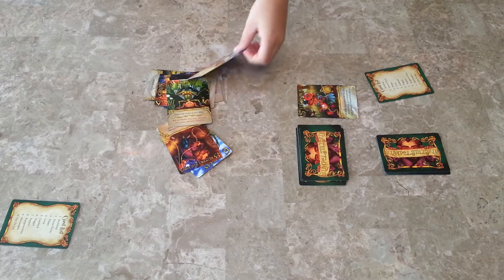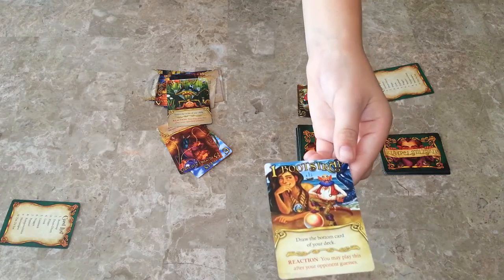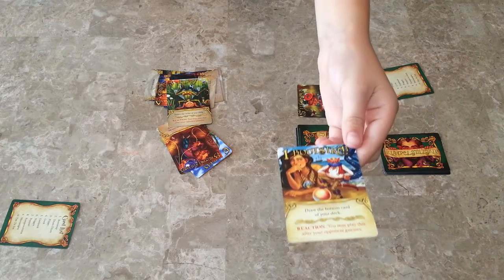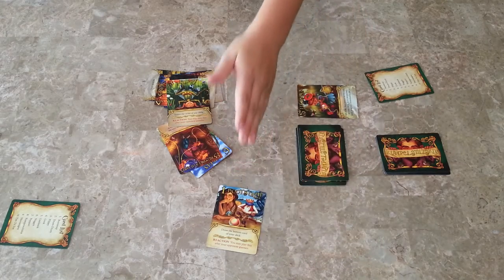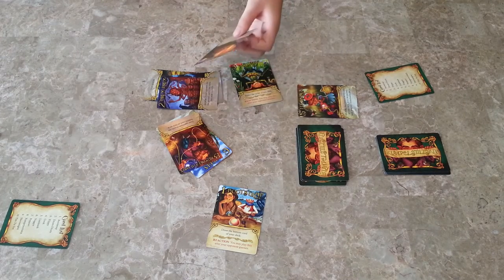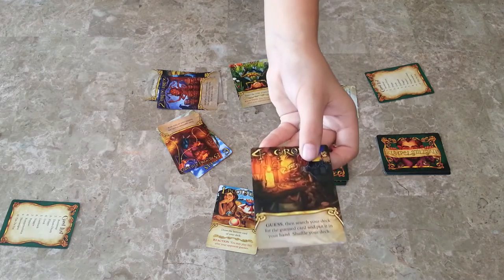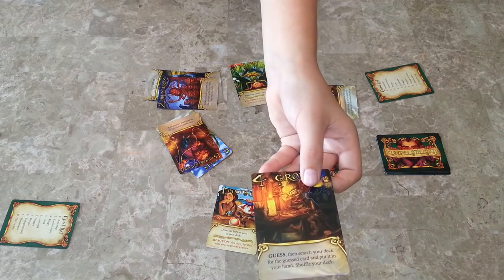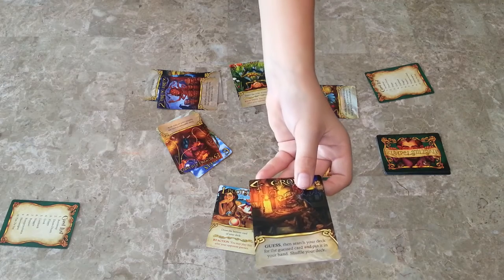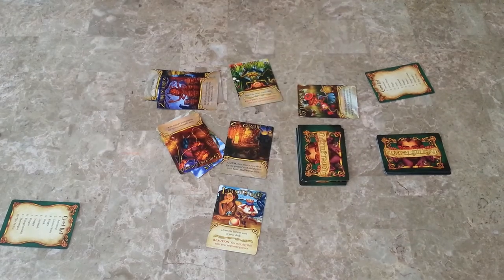Let's take a look at some of the cards. Here's Bootstrap: draw the card from the bottom of the deck. This is really good if someone guesses your name — then they don't win. This card, Grok: you get to guess, and then search your deck for a card, get it, and then shuffle your deck again. It's a really good card for getting cards.